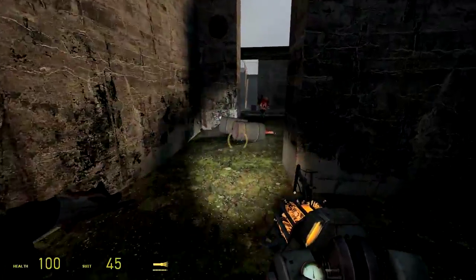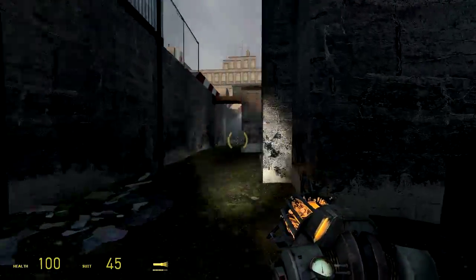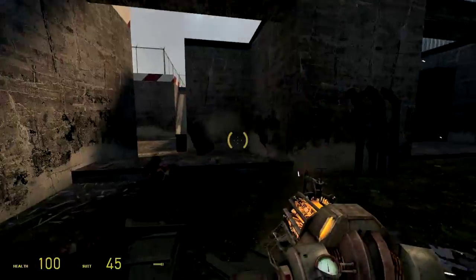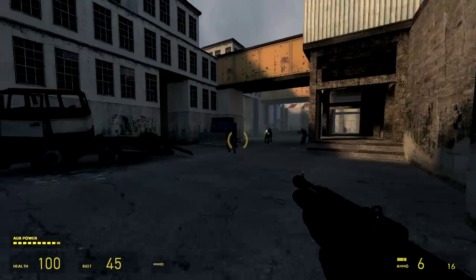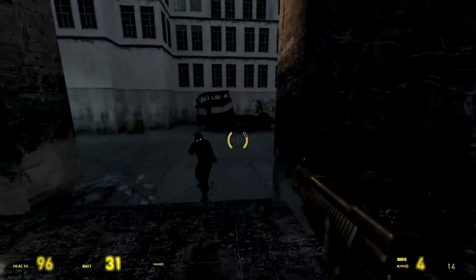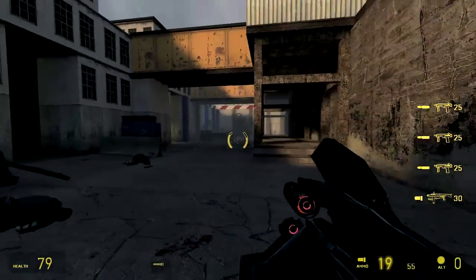There's some AI weirdness going on in this section as well — a couple of the zombies just kind of stand there until you get point-blank range when they suddenly activate and come after you. Not quite sure what that was about. But I do like the fact that the gameplay changes up here — you're fighting zombies, it's generally a little bit more close encounters, and there seems to be more emphasis on physics and using the gravity gun a lot more.